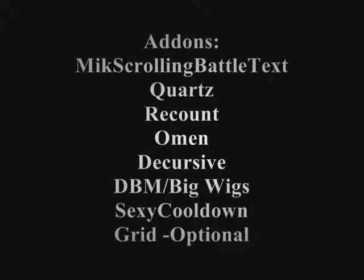As for add-ons, I've listed the ones I think are the most important for a mage. The first one is MikScrollingBattleText. It is so nice for letting you know exactly when one of your abilities is up, like Missile Barrage — you can have it make a sound and then you'll know exactly when you can pop it. The next one is Quartz. It handles your cast bar, shows you your latency, and tells you exactly when you can click your next spell to get the most DPS.